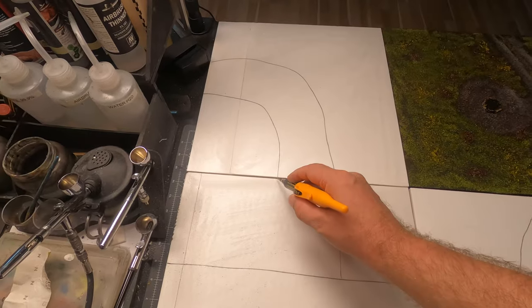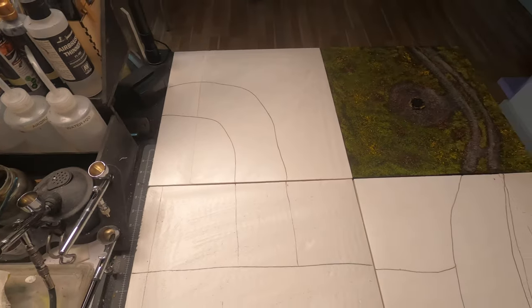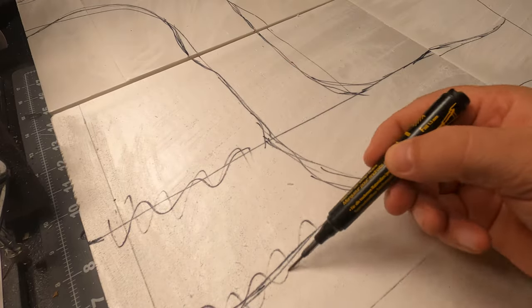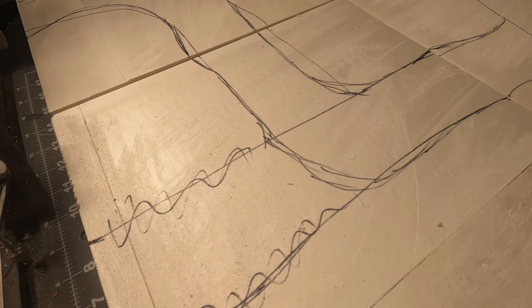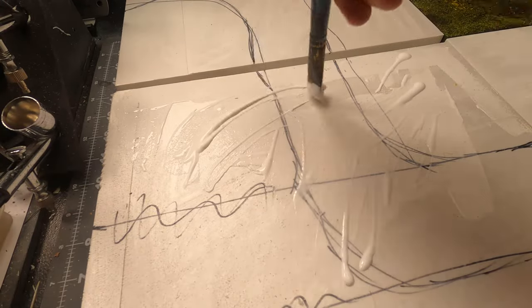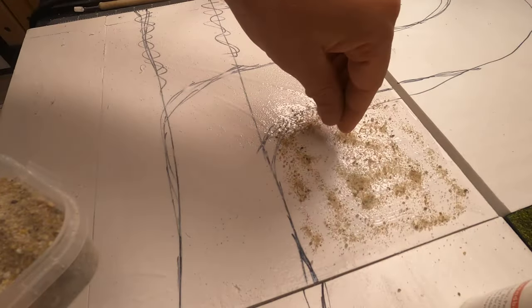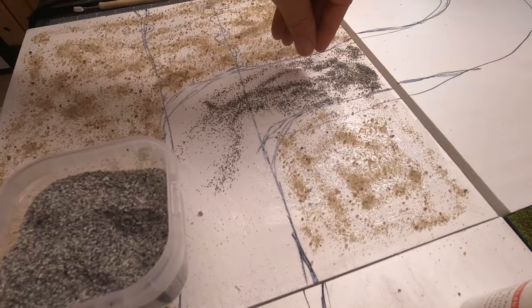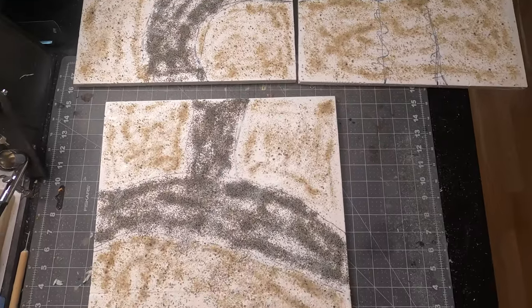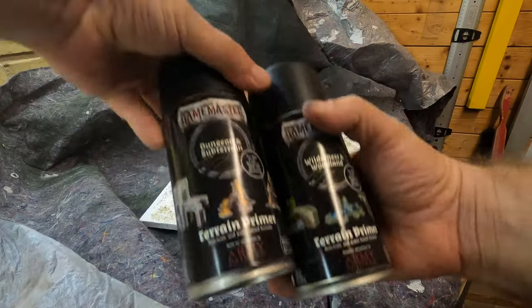I'll do some freehand drawing of where the road is going to be — this is just to make a reference of where to put the road. I'll put on some PVA glue all over the tile and I will use some rough sand where I'm going to put the greens, and some fine sand for the road. I will set them to dry overnight and then it's time to give them some paint.